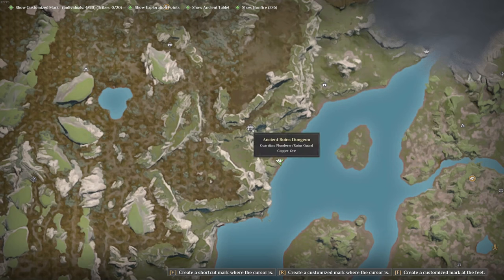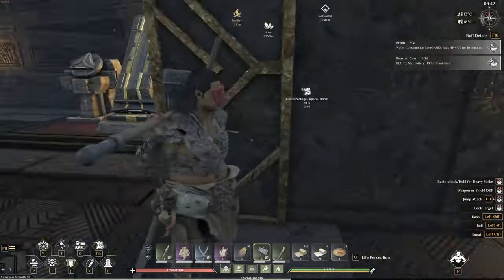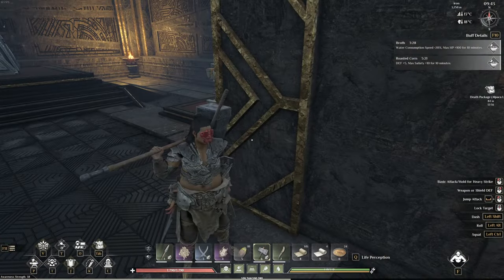Our second method of getting lots of green crystals is going to be going to an ancient ruins dungeon. Since this is the lowest level one I'm going to be using this one. I'm not going to make you watch it all — I'll either speed up or skip it for you — but we're going to go into this ancient ruins dungeon and see how many green crystals we can get.